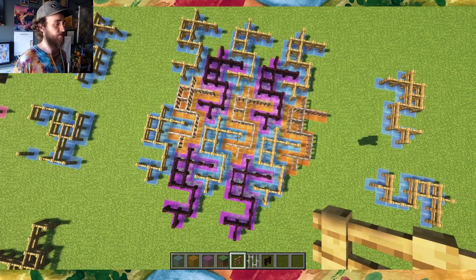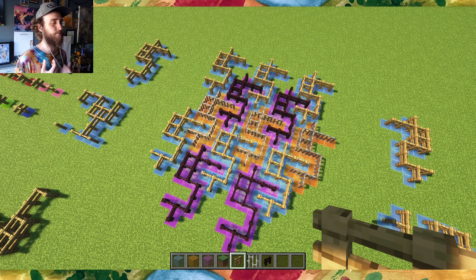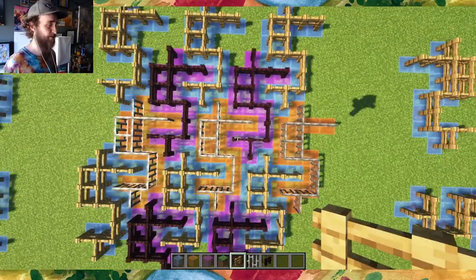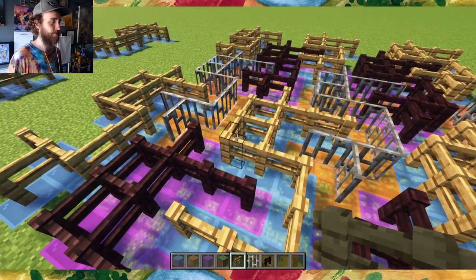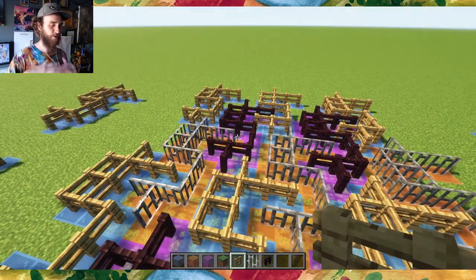That brings us to the second question, which is: which of these fence linkages can you fit together so that they perfectly fill a single layer of blocks? In math terms we would say which of these tessellate or tile the plane. As an example, the dollar sign shape fits together seamlessly with itself in a pattern that you could extend in any of the four directions as far as you want. Because wood fence, nether brick fence, and iron bars don't link to each other, you can make your shapes out of those when you fill up a layer.